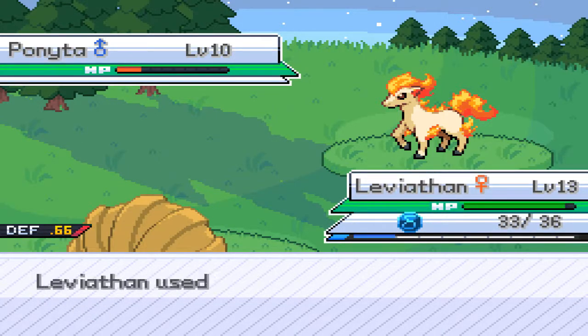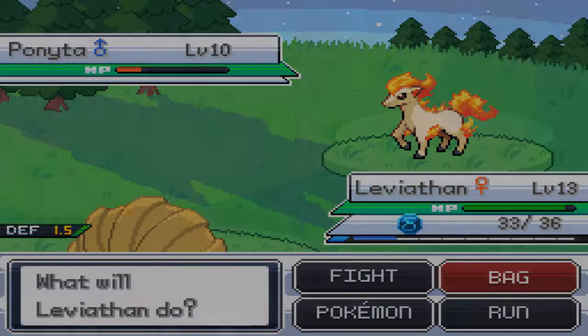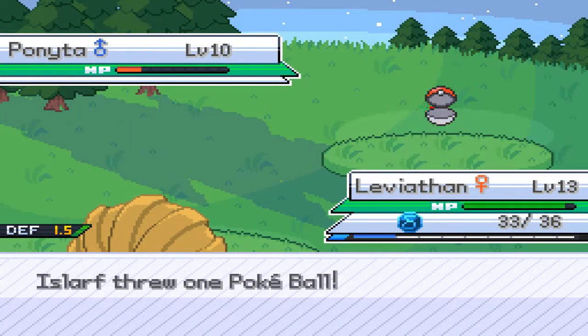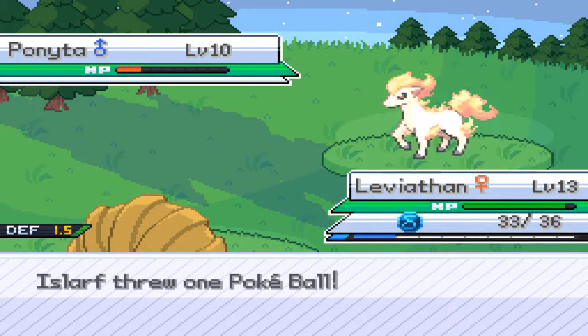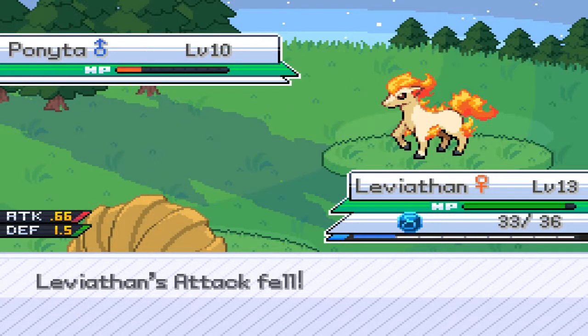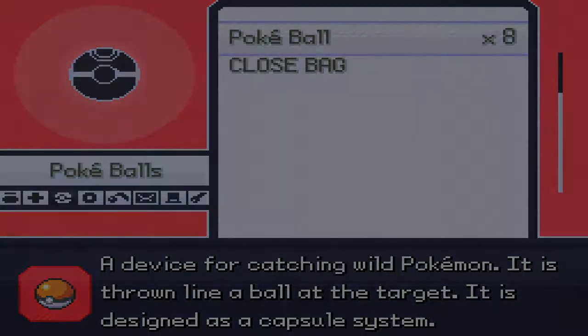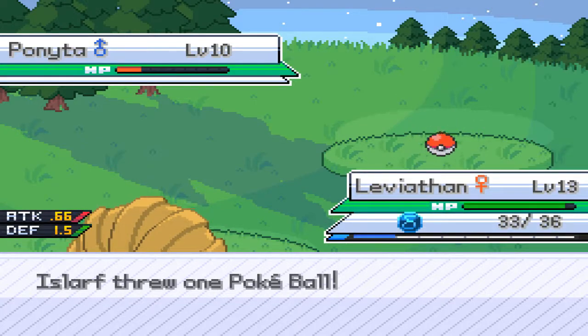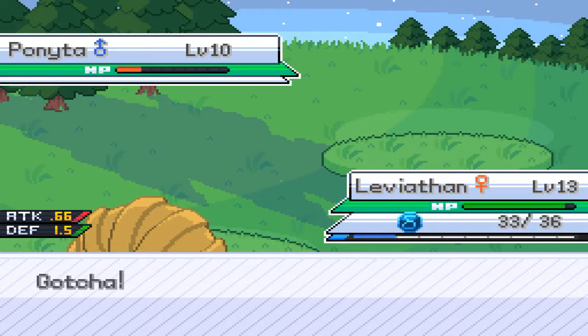Defense drops, stop! I'll use Iron Defense just in case — here's a special. If you Tackle or Stomp me, I have Iron Defense up. I'm going to counter that Growl. Growl again — stop! I'll come to Tail Whip, not the Growl. Growl's minus Attack not Defense. Come on, stay in. Thank you. Ponyta — I won't mind a Ponyta.